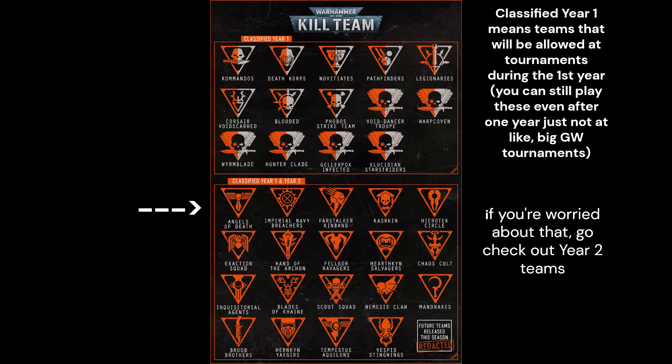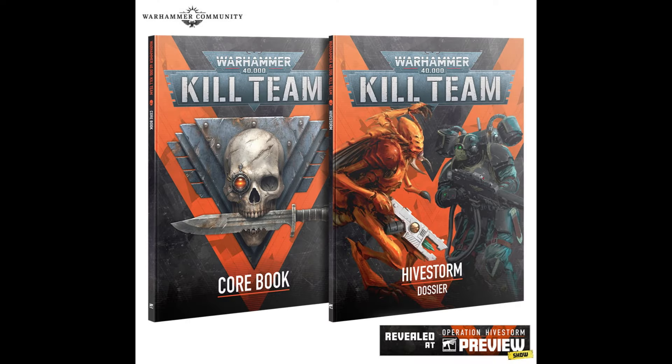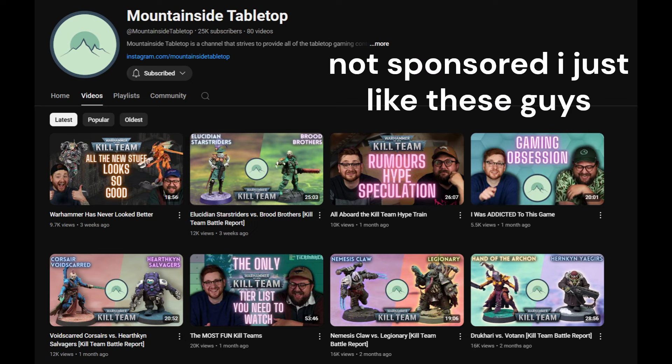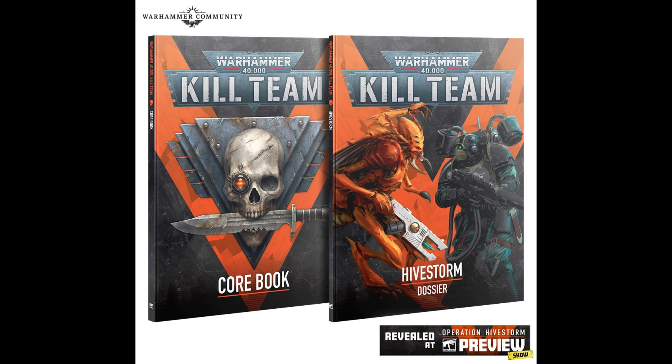The Angels of Death are the all-encompassing Space Marine team over in the middle area. Pick one of those teams — you really can't go wrong. You could go learn Kill Team 2nd edition if you wanted, but as of this video's upload date, 3rd edition will be out in just a couple of weeks — three to four weeks — so build the teams now. Want to watch before you buy? Go watch Mountainside Tabletop's Battle Reports — they're the best Kill Team Battle Reports in the world. Get a sense of the shenanigans you're going to be getting up to. I'm Venture Minis. Let me know what Kill Team you're getting into in the comments. Find me on Instagram. Goodbye.